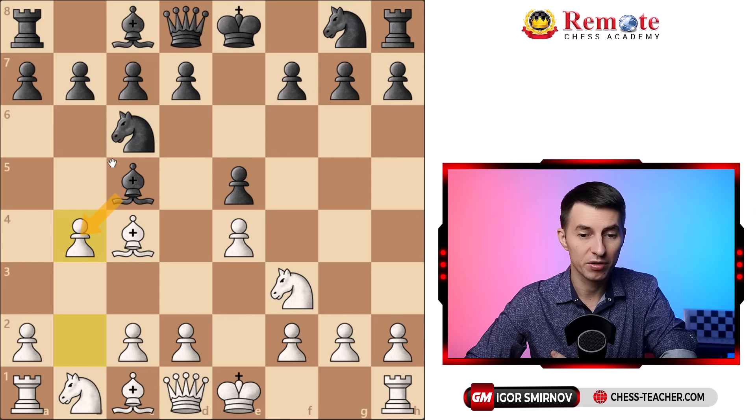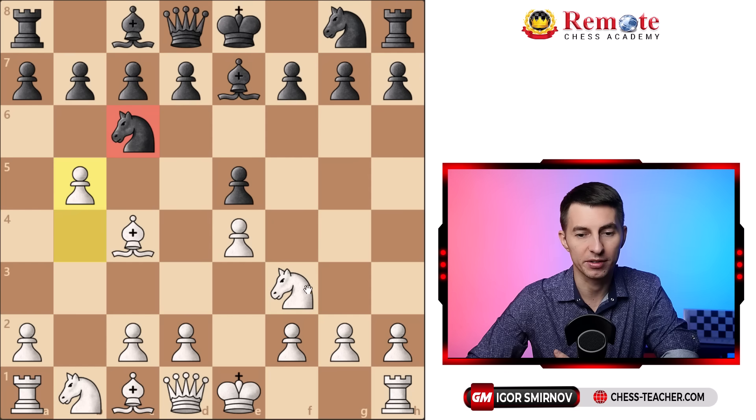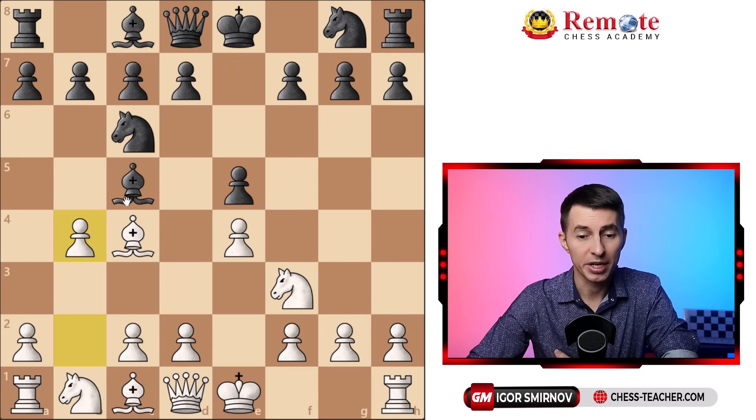Black can take with either a knight or a bishop and in the vast majority of cases they will. Not taking this pawn doesn't really make much sense — if the bishop goes back somewhere you can just keep marching the pawn forward, attack the knight, and if it goes away you can possibly pick up the pawn on e5. So overall that just doesn't make sense for black at all. Whether they took with a knight or bishop doesn't really matter because you're going to play pawn to c3 in both cases, forcing their piece to go back.